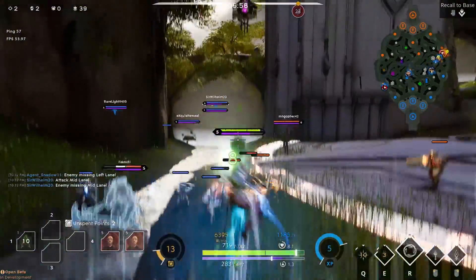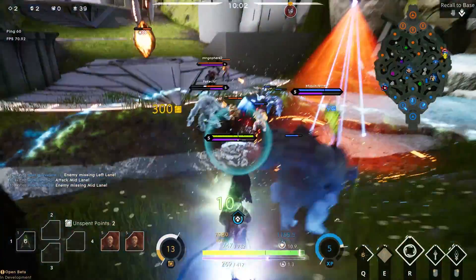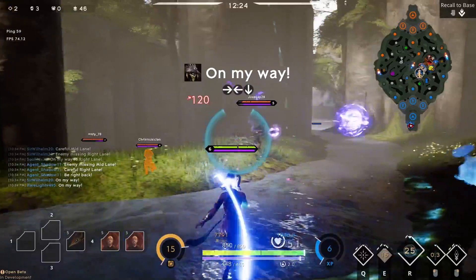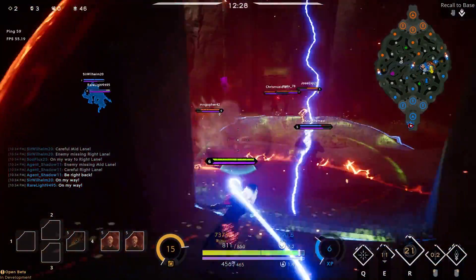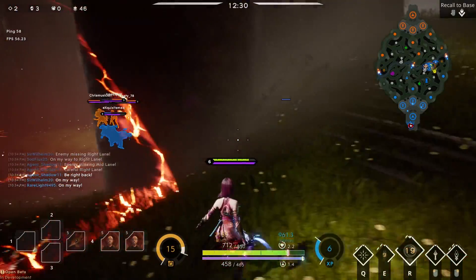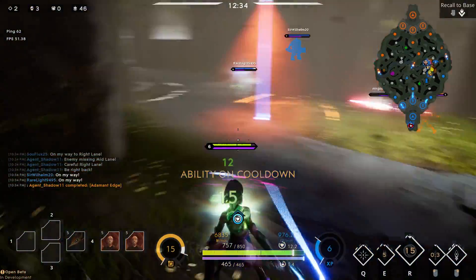Let me show you guys how to juke out Grux. You hold your Q and the second he's about to pull you in, you jump over the minions — he missed all his abilities, completely juked out. He got stunned, traumatized himself, like 'damn I can't believe that just happened.' He went completely AFK for a good two seconds. That is the definition of getting juked out.